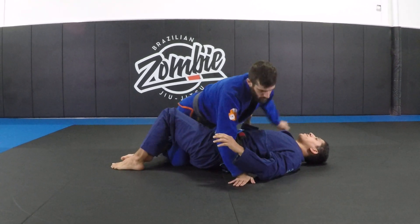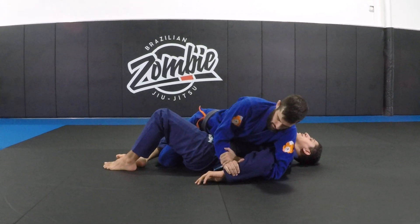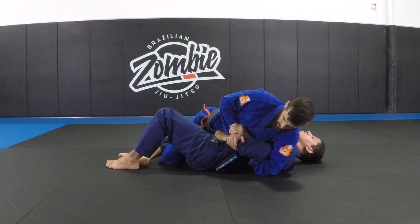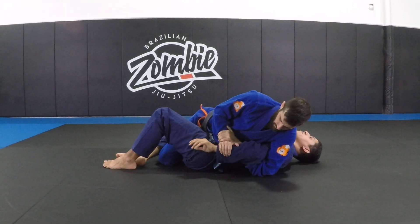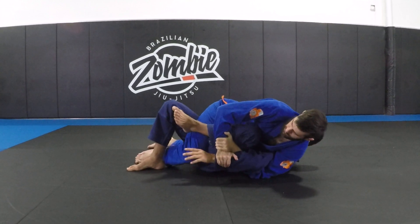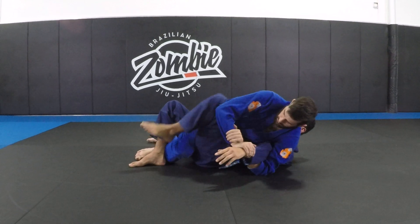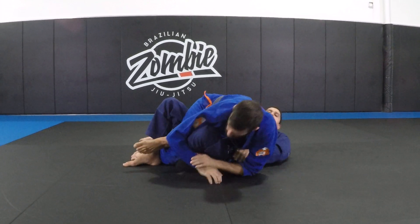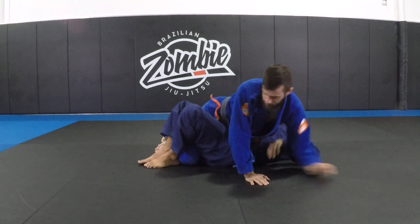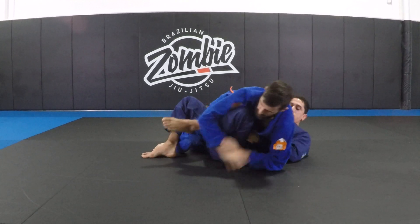Now, if I did mess up and I'm in the Kimura already, keeping my arm closed — if you have to, grab your belt — it only buys you so much time. One of the things I like to do is just try to move to my side, and as he's trying to lock it up, use my knee to come inside and pull my arm out. Sometimes when they're in this position, I'm able to hook and get my arm out.